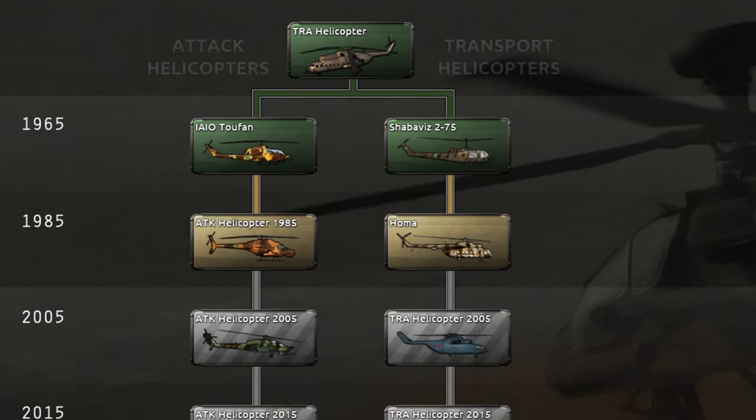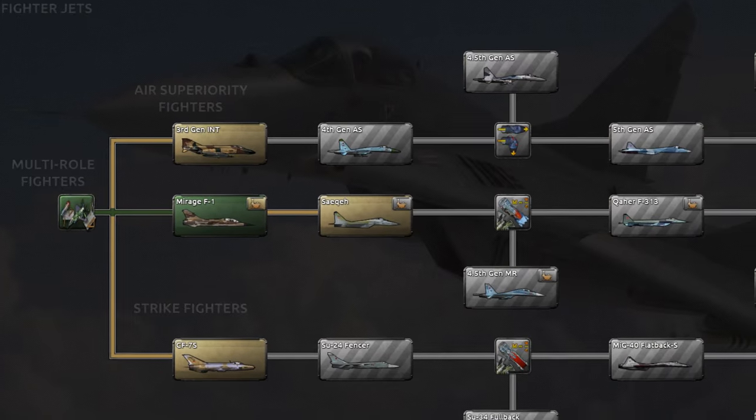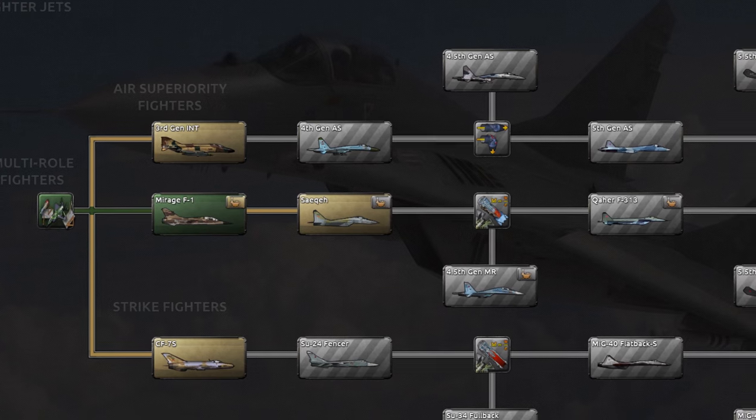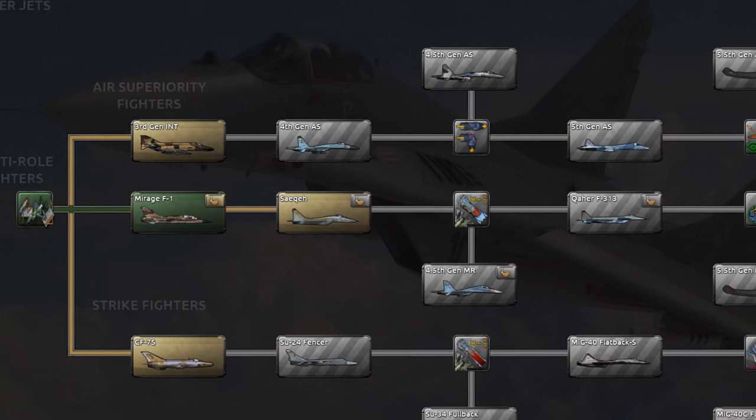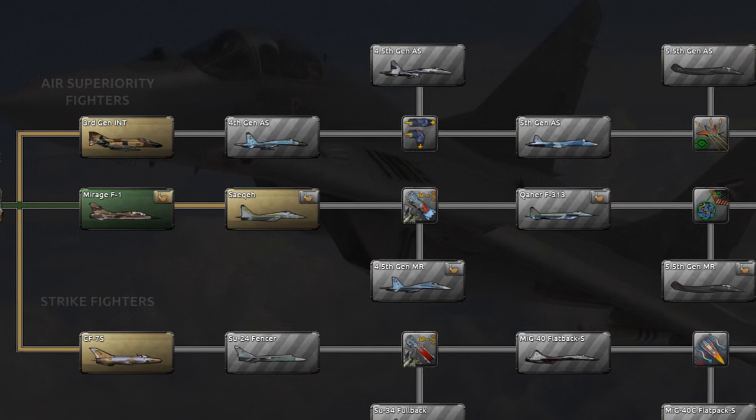The next three tabs cover aircraft, which operate similarly to vanilla. Generally though, it is important to note that air superiority fighters, multirole fighters, and close air support are the most useful and should generally be prioritized for research. We will cover this more in the air tutorial.